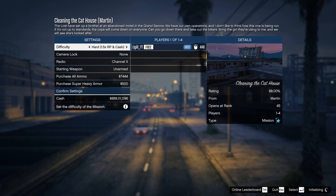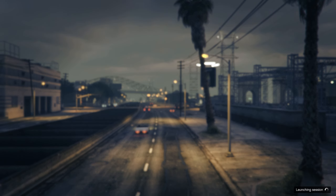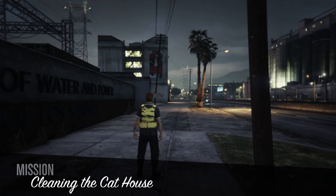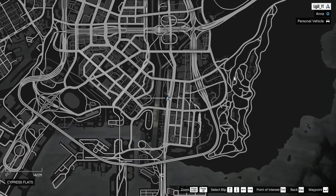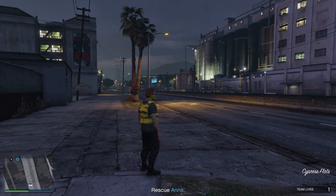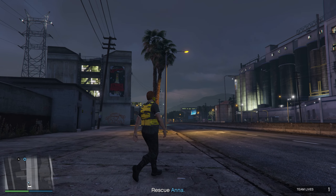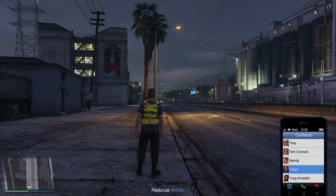From here just start it up, and on the settings screen set the difficulty to Hard Mode for the most amount of RP. Then confirm settings and start it up. Basically for this mission you have to rescue someone named Anna. Normally you'd drive there and attack everyone to get to her, but there's a really simple method — call Merryweather, request a helicopter pickup, shoot the actual pilot before he locks the doors, take control of the helicopter, and just land on the roof. It's a very simple mission from there.